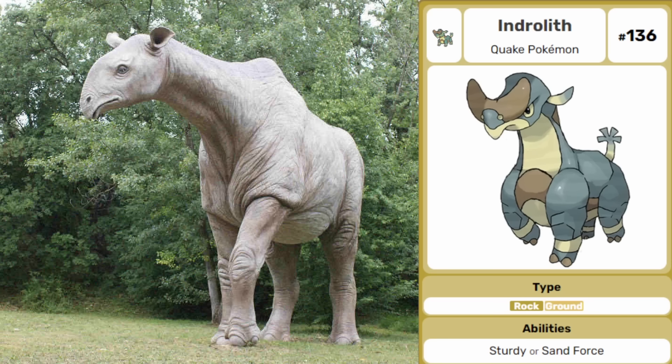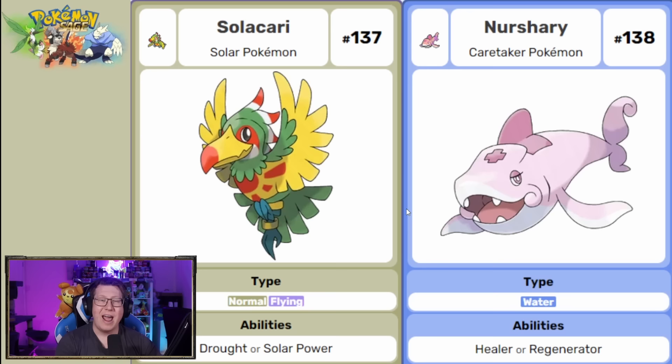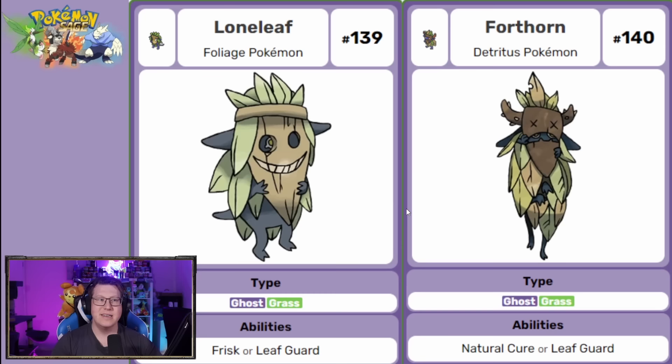Two independent Pokemon: Salakari is a normal and flying type which looks like a toucan — very colorful. And then Nursery, which is based on a nurse shark but also looks like a nurse, with a red cross on its head like a nurse's cap. Next is Loneleaf, a ghost and grass type Pokemon looking like a tribal mask, which is very cool, and it evolves into Fourthorn.